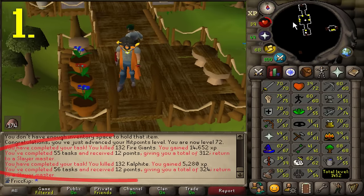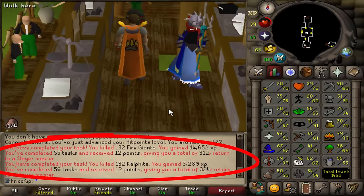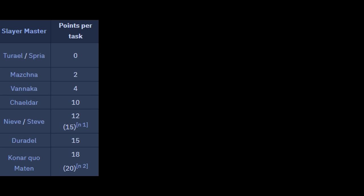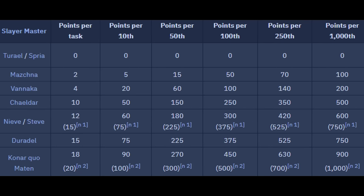Every time you finish a Slayer task, you're awarded Slayer points which you can spend in the rewards shop, accessible from any Slayer master. The higher level the master, the more points you'll generally get — except the level 1 Slayer masters Turil and Spria; you never get points from them. You also never gain points from your first 4 Slayer tasks, but you do get bonus points for certain task milestones: every 10th, 50th, 100th, 250th, and 1000th give multipliers.